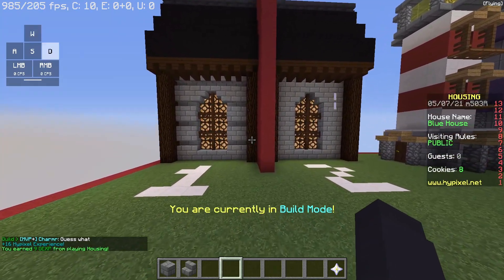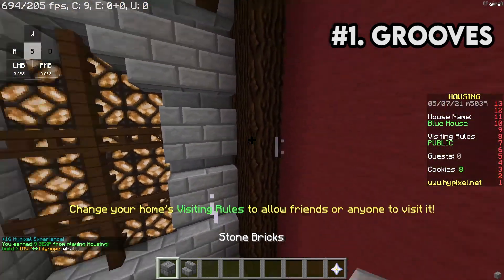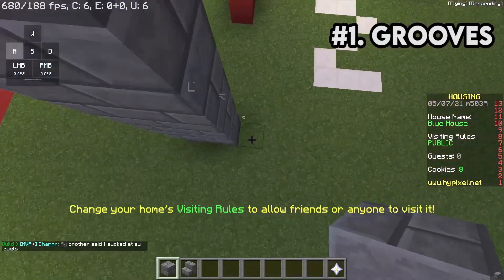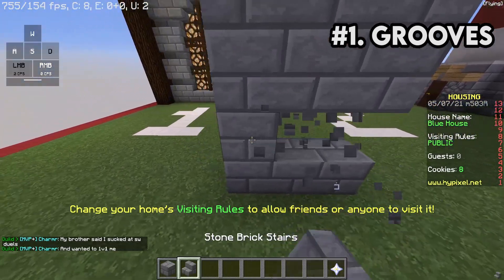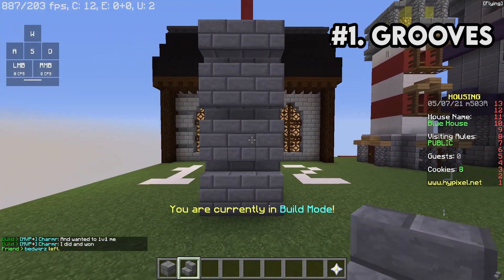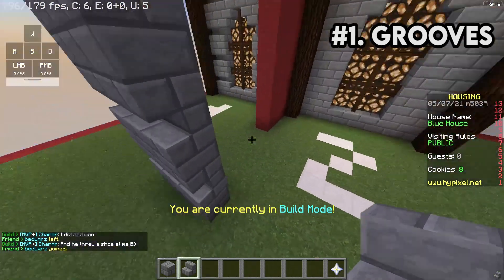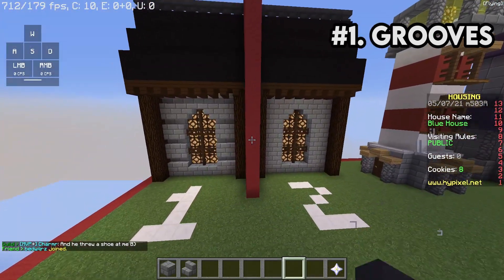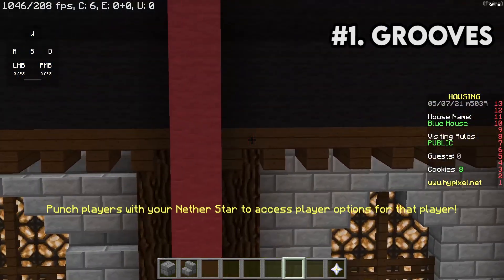Tip number one is grooves. So when people build a wall, usually it is pretty flat, and there's nothing wrong with that. But if you want to add some detail to it really easily, all you have to do is add grooves — just add some stairs in there. And look at that, now it looks like you have these little bits sticking out. It's something not a lot of people do, so it's something you should definitely consider to stand out from the competition and improve your structures overall.